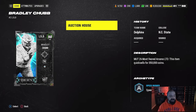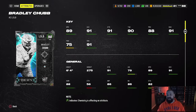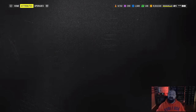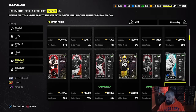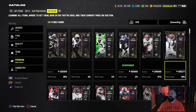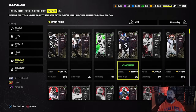Bradley Chubb has 91 strength, 91 acceleration, 89 speed, 91 finesse move, 91 block shed — so this is actually a pretty good card. We've had an overload at outside linebacker from this promo, so it's going to be crucial to pay attention to pricing on this one. I don't think he'll reach rental prices, but if he's in the mid-400k range it actually might not be a bad pickup.